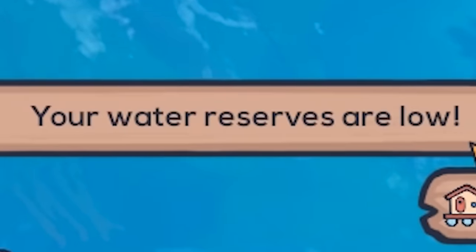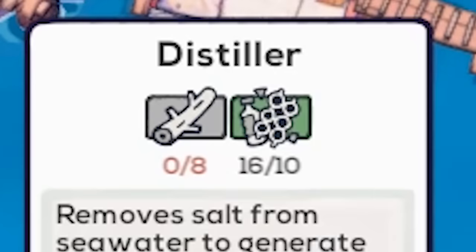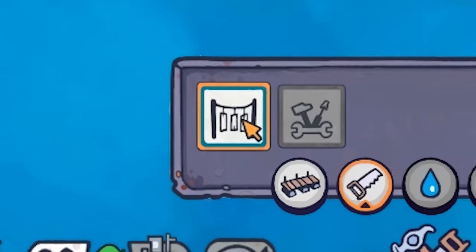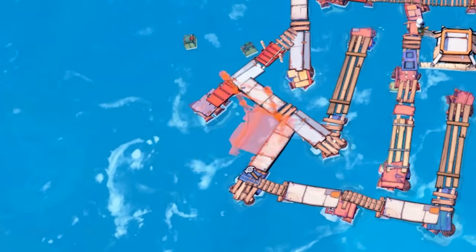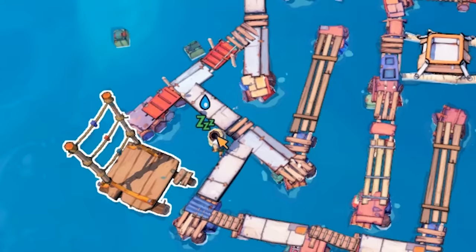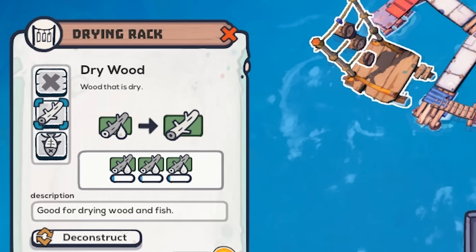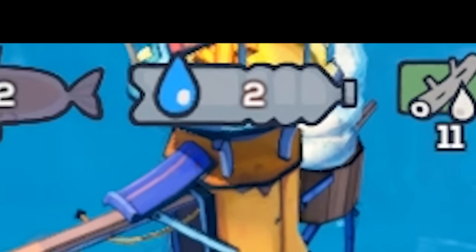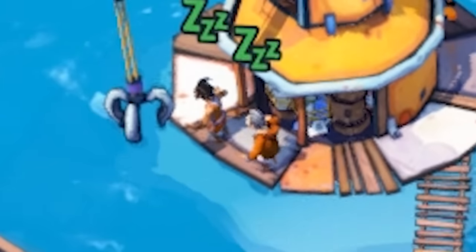Our water reserves are low. So to get more water, we need to build one of these distillers, which - while we have the plastic - we need the dry wood to build it. To get the dry wood, we gotta build the drying rack. And now all we need to do is just build this before everyone dies of thirst. Also, is it just me or is Leeloo here doing all of the work? Thankfully, the drying rack is now drying, as is our water supply. You know what I'm gonna call it if they die to dehydration? They dried to death.